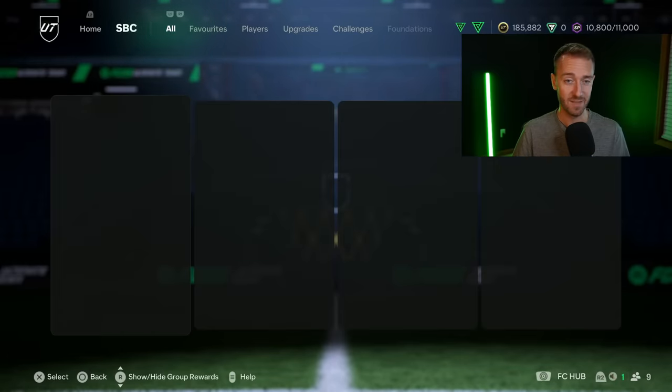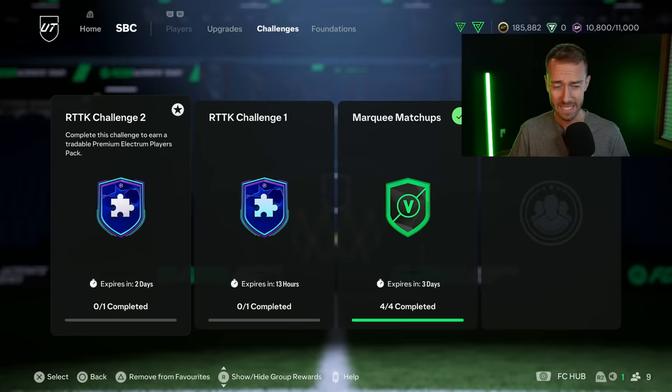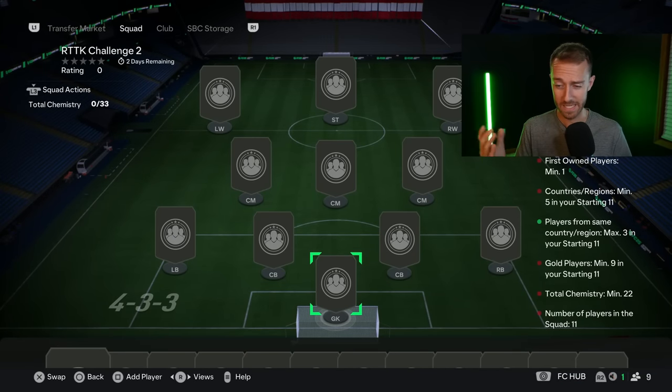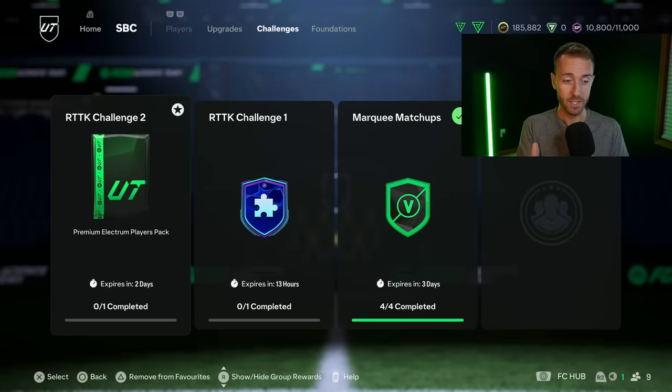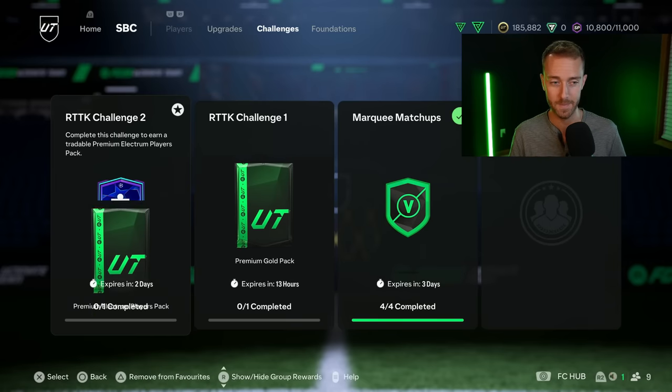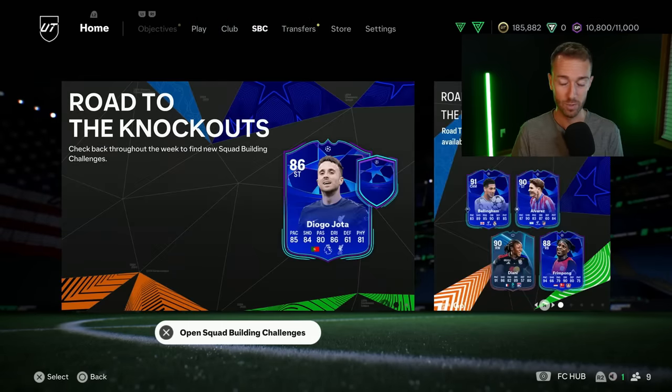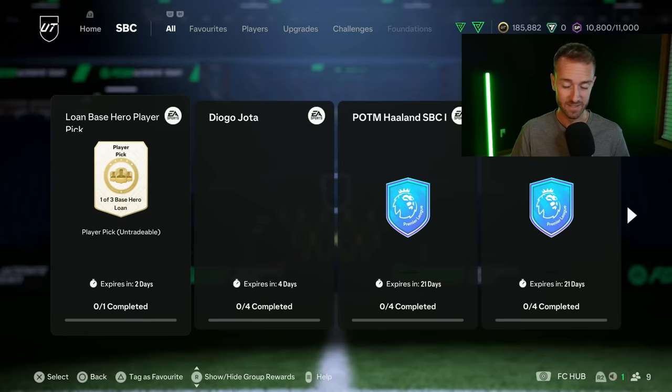Let's go to the SPCs and cover Sunday's content first. There's a challenge SPC worth doing for a premium electrum players pack - very easy to complete. It's a hybrid squad needing nine gold players, at least 22 chemistry, with a couple of nation and league requirements, but it's only 4,000 coins and gives you a pretty nice tradable pack. That didn't bring much supply or drop prices yesterday since it's just a small SPC, but you never know what you'll get - maybe even a silver that sells for 5k. This SPC is a must-complete before it goes away.